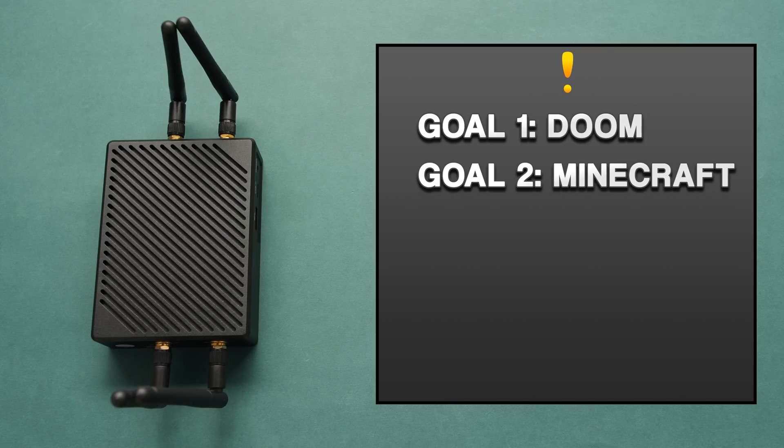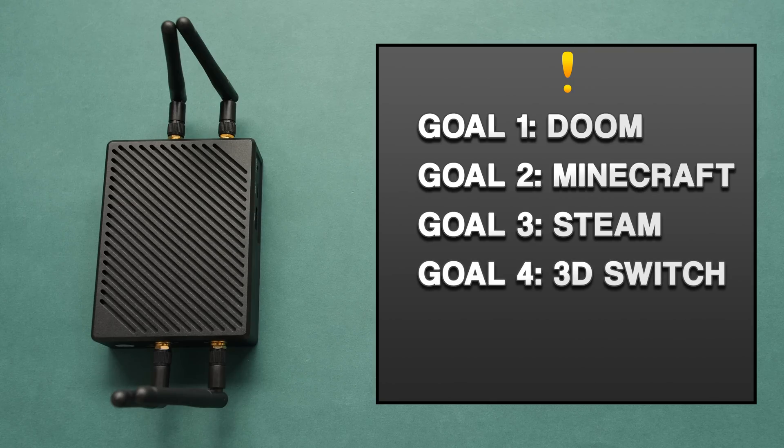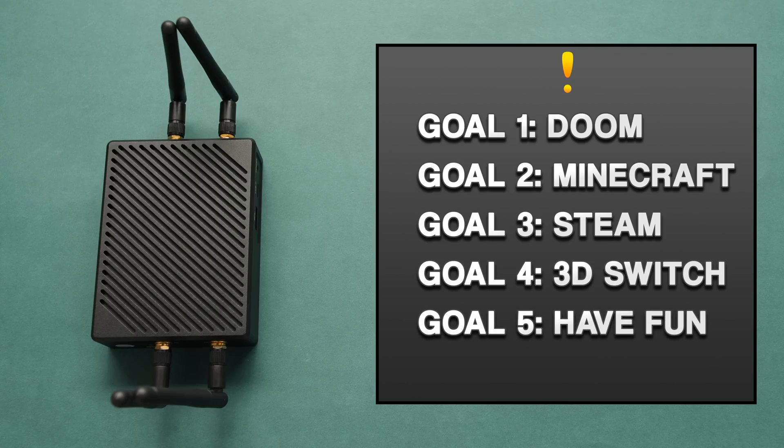Goal two is to run Minecraft, but not the Android version — this one should be more annoying. Goal number three is to get this to run the PC version of Steam and at least one PC game. Goal number four is to try and emulate a single 3D Switch title. Goal number five is to have fun. That's the most important one.